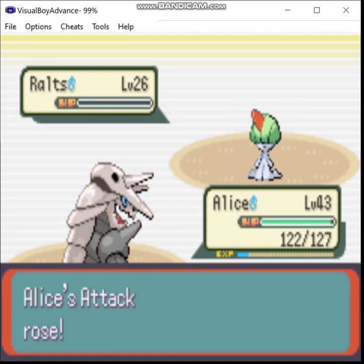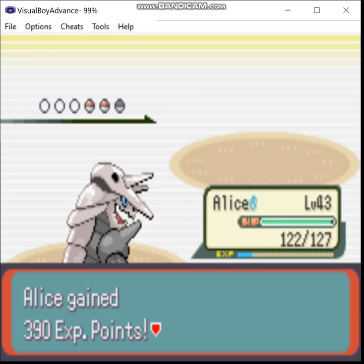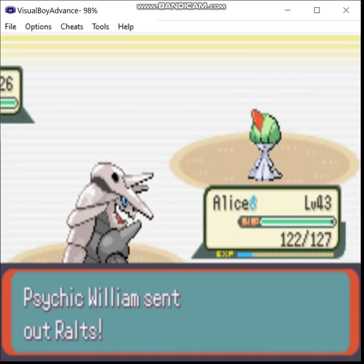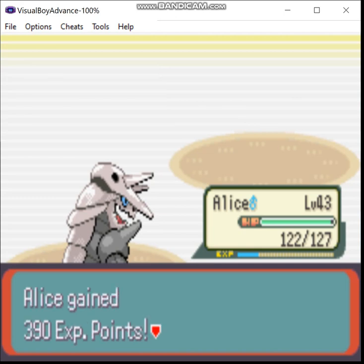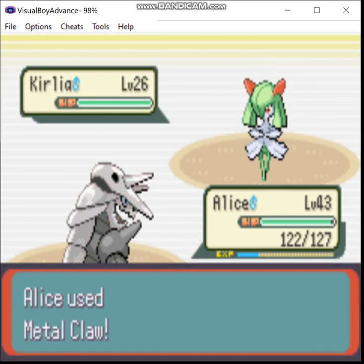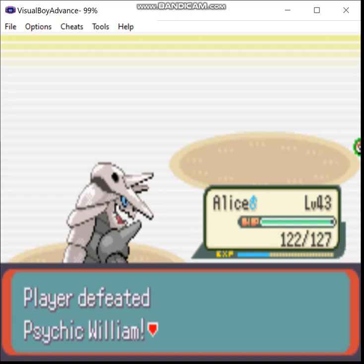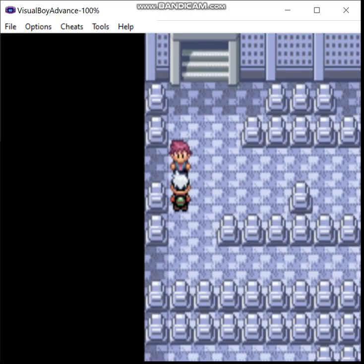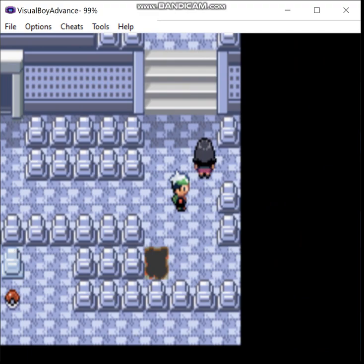Down goes Ralts. You get an attack boost — that's always nice to see. Moving on to the next floor, second to last at this point, we have another Hex Maniac.